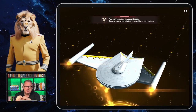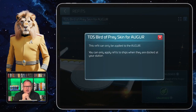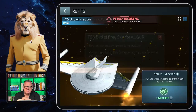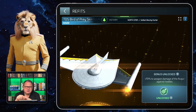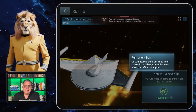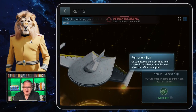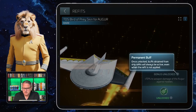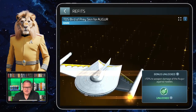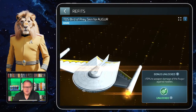I really like that episode and I really like that skin. It is, as you can see, only for the Augur — you cannot apply it to anything else — and you can only apply it when the Augur is in your dock. This rare skin comes with a bonus: a permanent buff. As usual with ship skins, once unlocked, buffs obtained from the ship refits will always be active even when the refit is not applied. The bonus is a plus 70% to weapon damage of the Augur against hostiles.